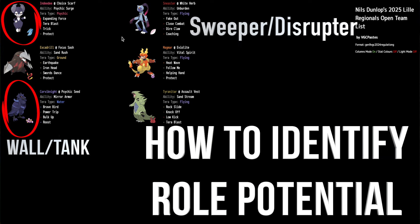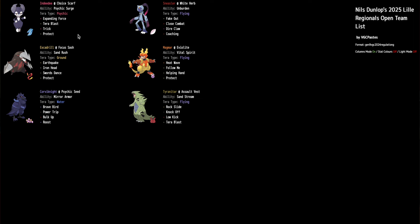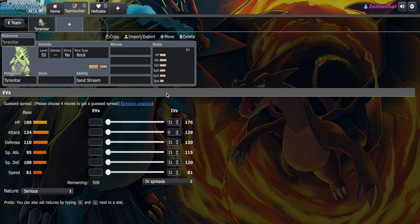When you are in your builder, you will be able to easily see the roles that Pokemon can play by looking at their stats, abilities, typings, and movepool. For example, if we take a look at Tyranitar, we can easily identify this Pokemon as a tank because of its decent HP, defense, and special defense stats, along with its high attack stats.